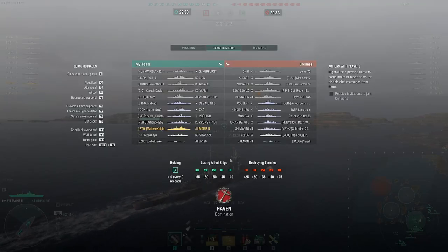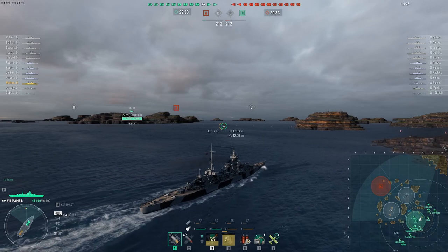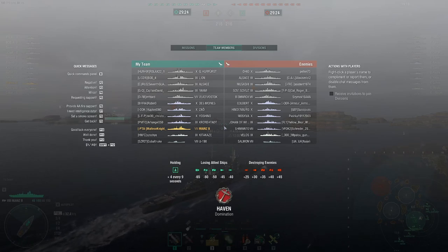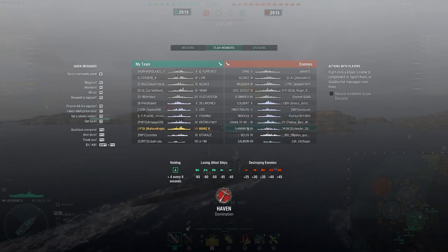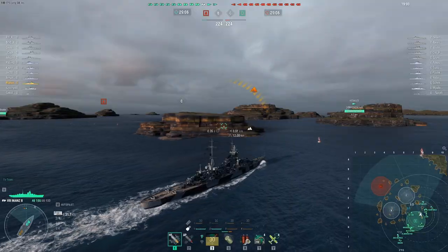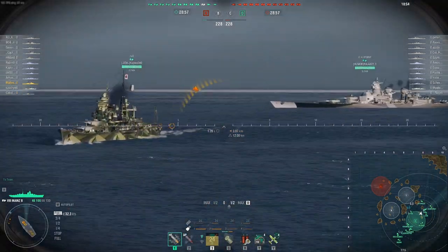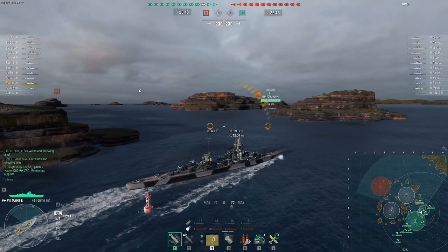Our primary issue is that enemy battleships might run away — tier 10s tend to play passively. The enemy team has a Colbert, Moskva, Hindenburg, Ohio, Alsace, Musashi, Soyuz — they all overmatch us everywhere, even Bismarck. There's only one submarine and one DD, so that's not too bad. I'm clicking the five key on the Zao to try to get him to turn around since he's leaving the flank.